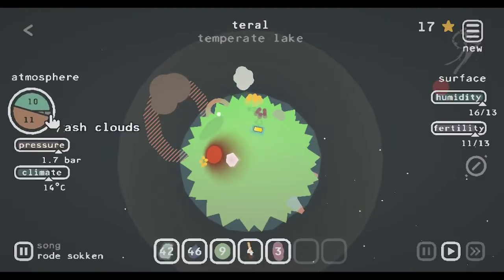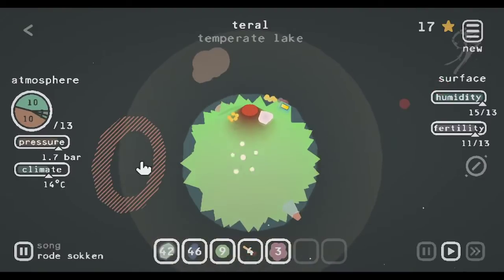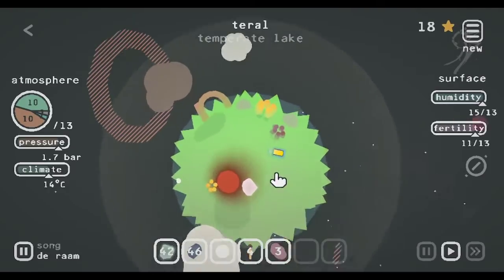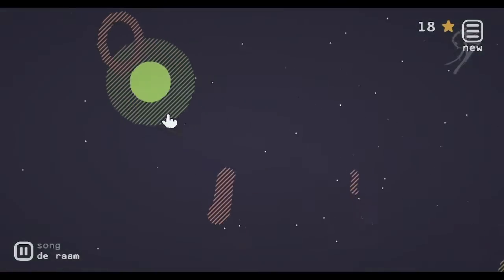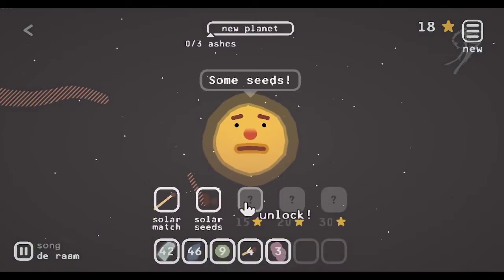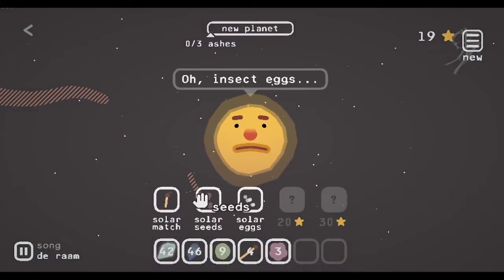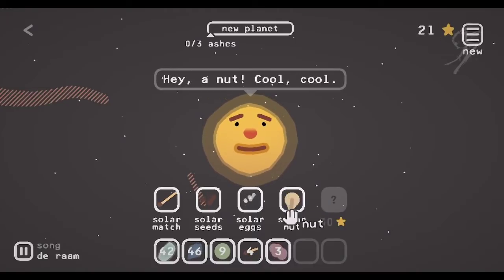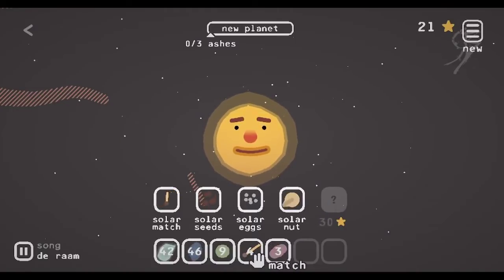I'm going to get a little bit of water off this planet. Also we can take out a piece of CO2 and that'll give us an 18th star. That's going to be enough for us to unlock the next two items — the solar seeds and the solar eggs. With those finds we can actually unlock the solar nut as well because we're up at 20. So that being said, let's get rid of these matches and feed him some ashes so he can spit out another planet.